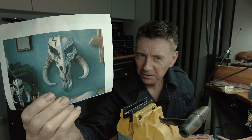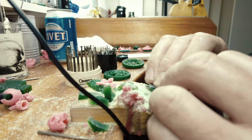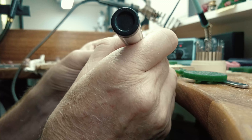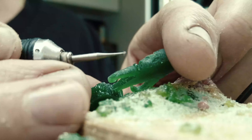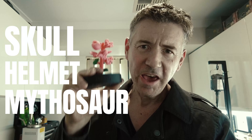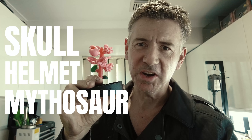It's now time to start on the Mythosaur. We need to cast the skull, helmet and Mythosaur first, so we can take some moulds from these designs.